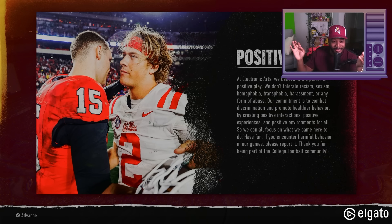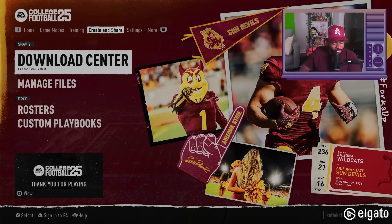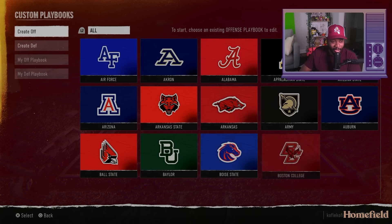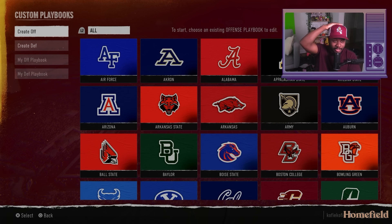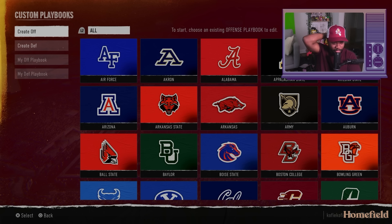The game exists again, man. That's crazy. All right, the first thing we're going to do is custom playbooks. Let's get it cracking. We've got to choose an existing offensive playbook to edit. Let's see the types here.